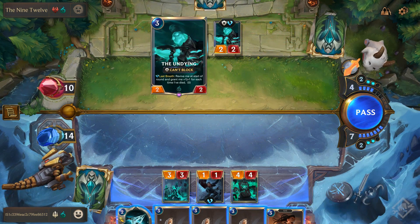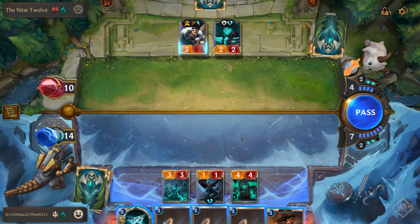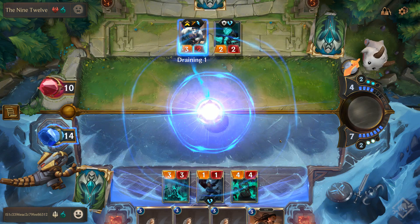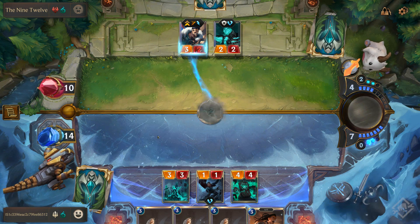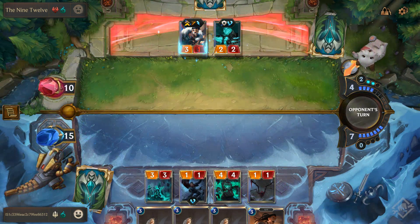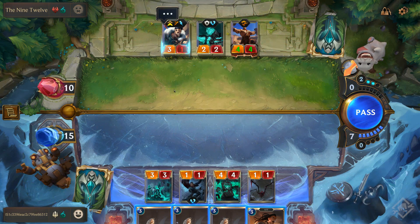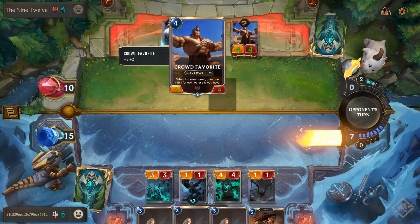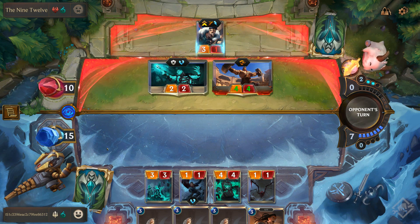What's this? 'Camp Block: last breath — revive me at the start of the round, grant me plus-one plus-one for each time I've died' — pretty nifty card. I'm going to drain one from them and give that to my nexus and get a spiderling on the field. That means if I decide to block, he becomes a three-one and trades with my Hapless Aristocrat — but not because of quick attack. Overwhelm is trample: any damage that doesn't get blocked goes through and hits the nexus.